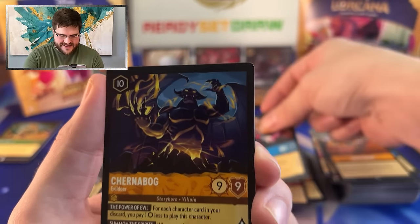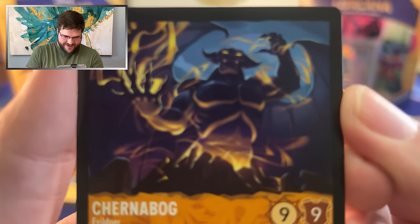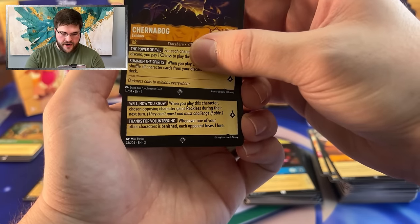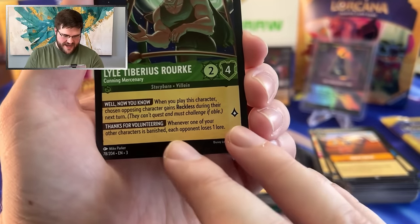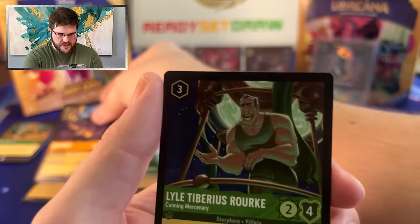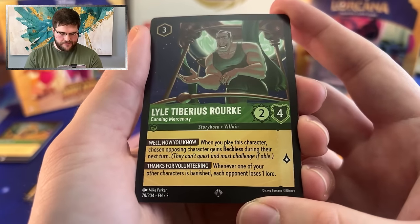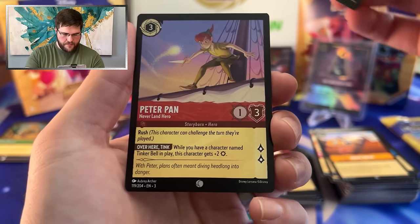And then we have another Super Rare — Lyle Tiberius Rourke! This guy is taking all your lure. All of them. Just imagine slapping down a Lyle when you have a wide board against someone playing Ruby, they play Be Prepared, and you're like, 'Guess what? You're about to lose all that lure if you want my board.' Pretty sweet. And a Foil Peter Pan.